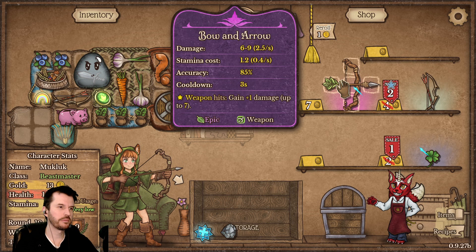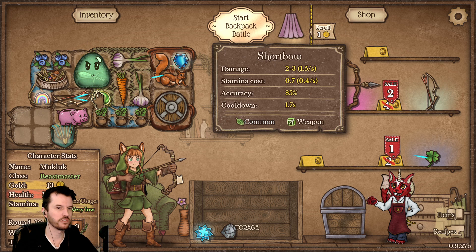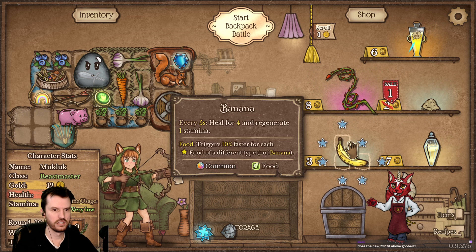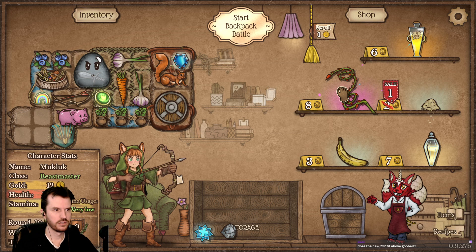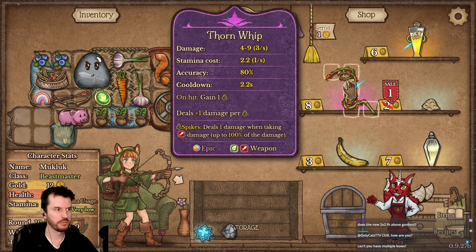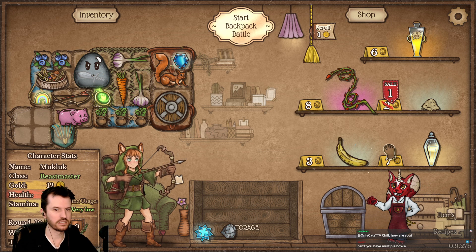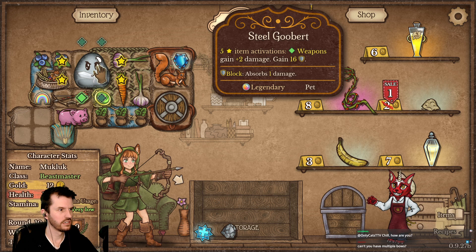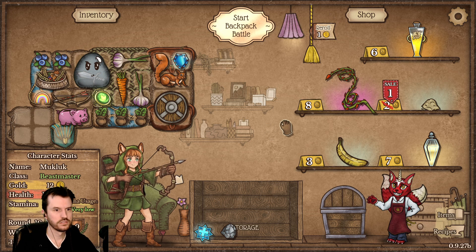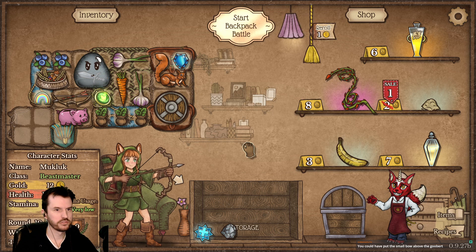So I guess the damage of our weapon doesn't matter, we just want the one with the fastest cooldown because it's going to get buffed to hell from Steel Goober. We just want one that attacks fast, even if it's a low-end crappy one. Can't you have multiple bows? Yeah, sure. Don't know that I currently need to, but yes I can. You could have put the small bow above Goober — nah, it's fine.